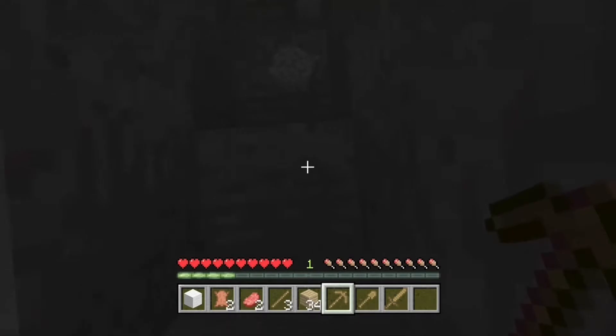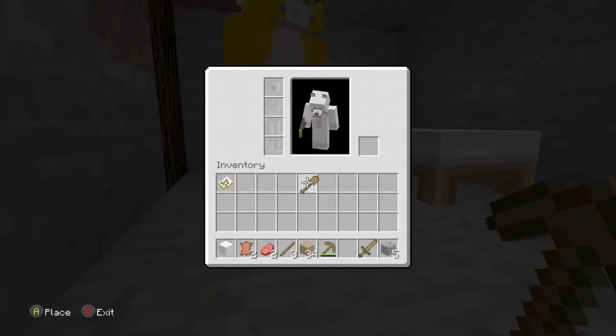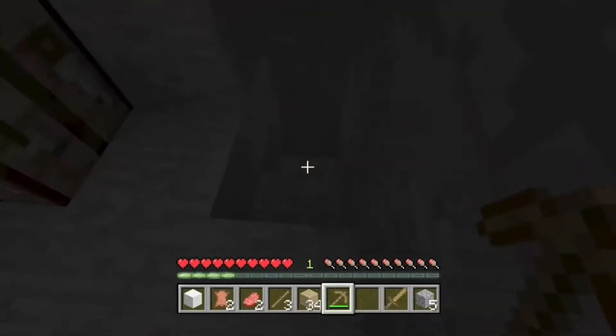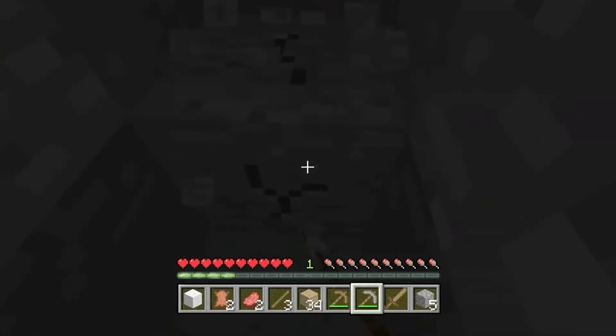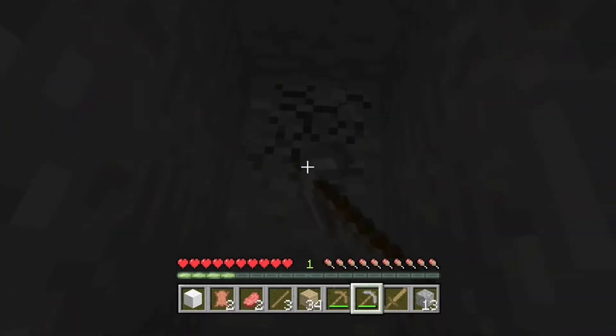I've got a stone pick if you want. There you go — ta. You're welcome. Basically, what we're doing now is just mining and trying to stay alive. I have a map so I can tell what depth I'm going at, which is good. Speaking of which, I'm going to put it in that slot. Because if we are going to get diamonds, we're going to need to go quite the depth — deeper than you'll ever know.